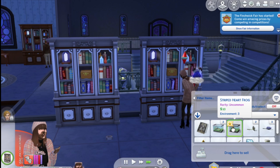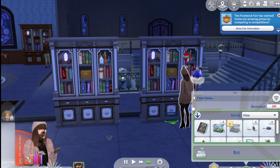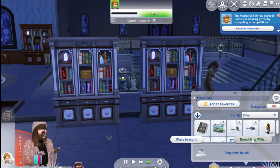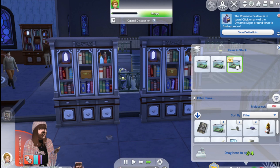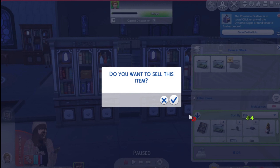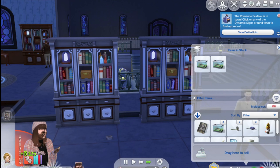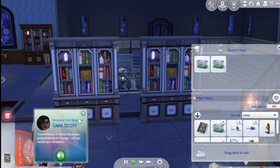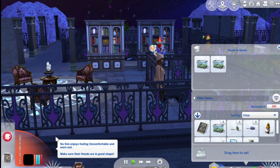Hopefully she finds something - I'll keep an eye on her inventory. She found another frog which is a pretty rubbish one so I'm just gonna sell it. Now she's gonna go talk to him even though I told her to search the tombs, but okay. Let me sell this frog. So we have a thousand - we're actually not doing too bad, we might be able to go and just clean up some more stuff in the house.